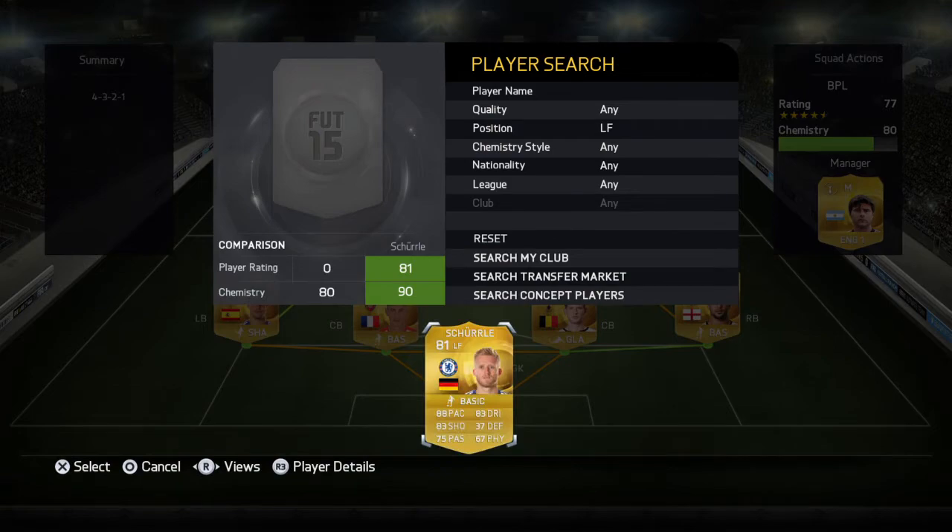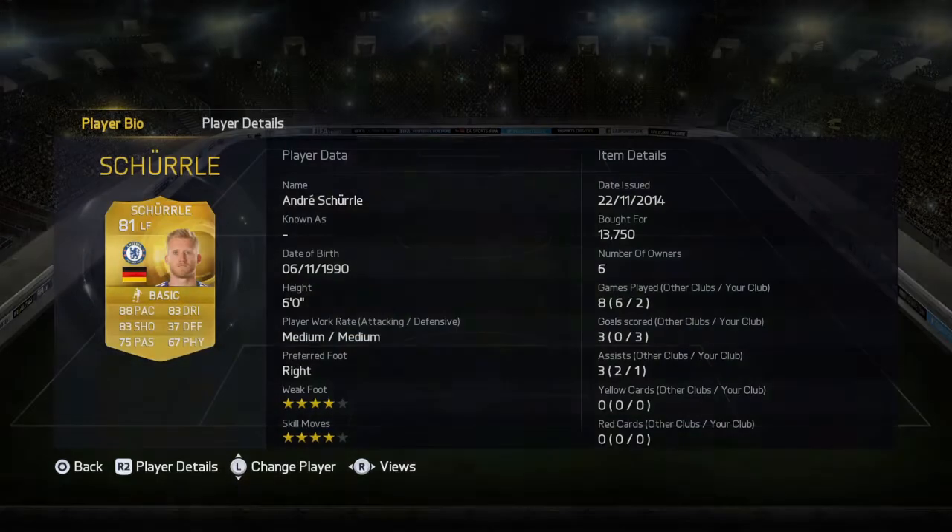In the left forward spot we have André Schürrle at 14k — four-star weak foot, four-star skills. Three goals in two games is really good for 14k. He has pace, 83 shooting, and 83 dribbling. A wonderful player.